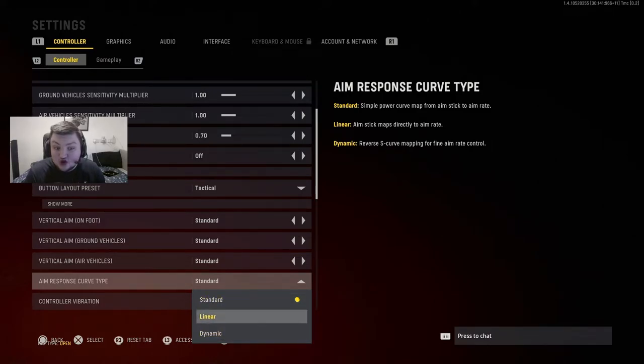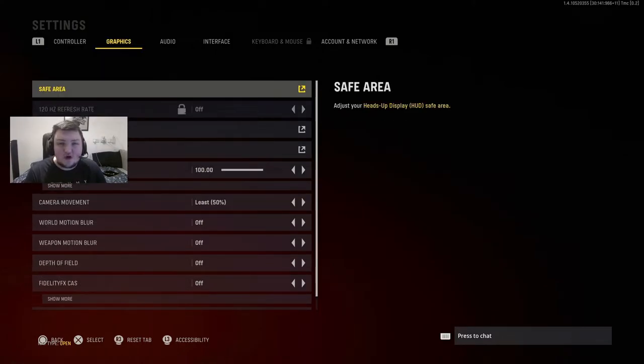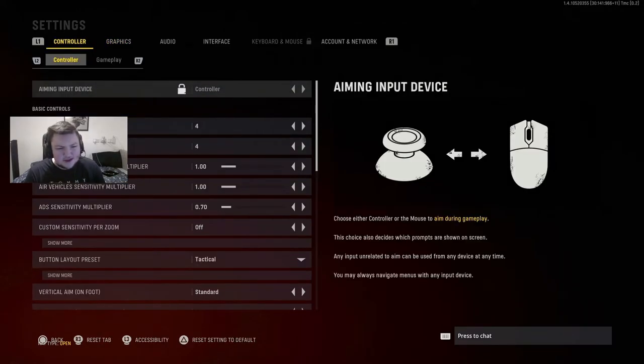For aim response curve type, I play on Standard. I know a lot of pros play on Dynamic, and there's also a good amount who play Linear over on Warzone, but for 4-4 sensitivity and that slow ADS speed, Standard aim response curve keeps everything extremely streamlined and feels super responsive on this particular setting. That covers all the controller-side settings — a lot of the remaining options are just filler.